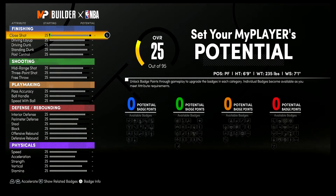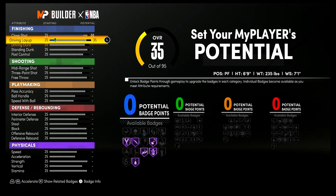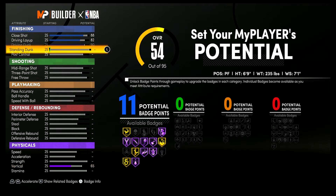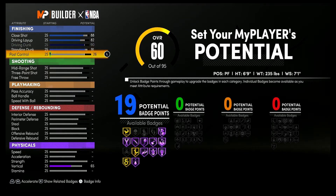For the attributes, you're gonna bring your close shot up to an 88, your driving layup up to an 82, your driving dunk up to a 90, your standing dunk up to a 91, and your post control up to a 79.